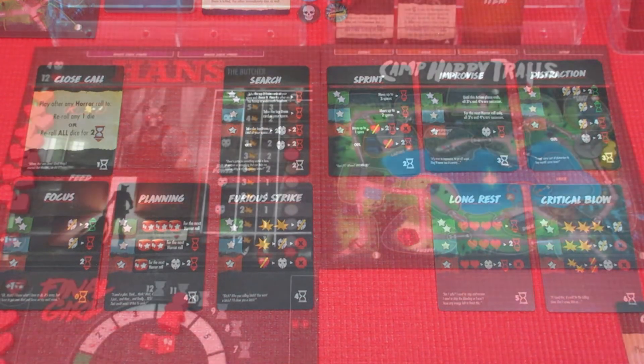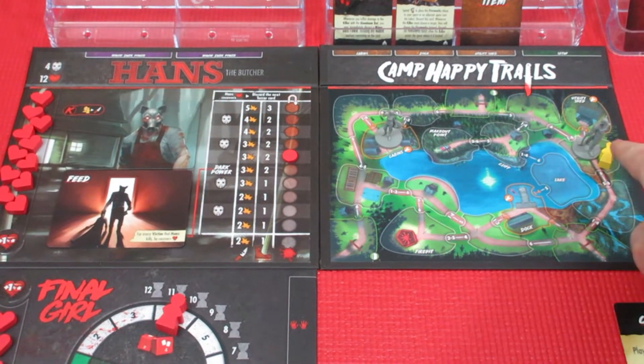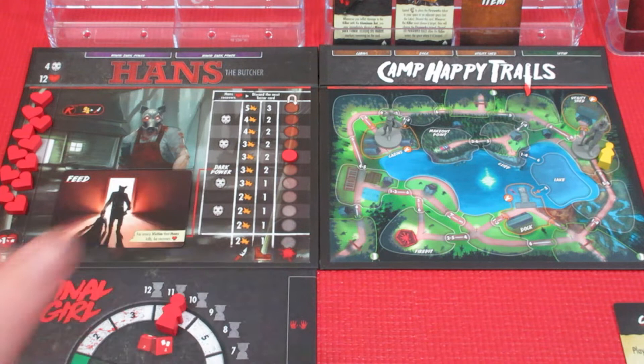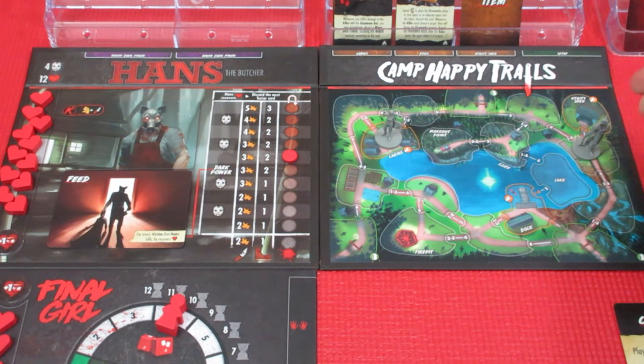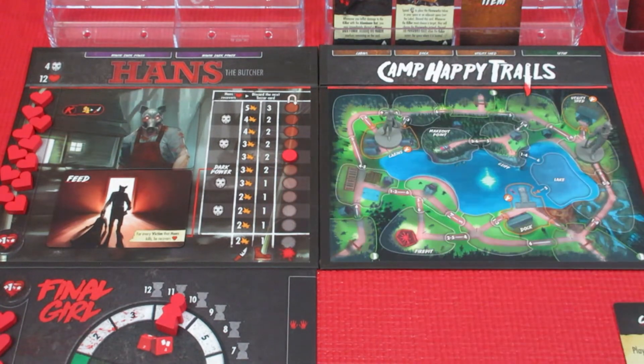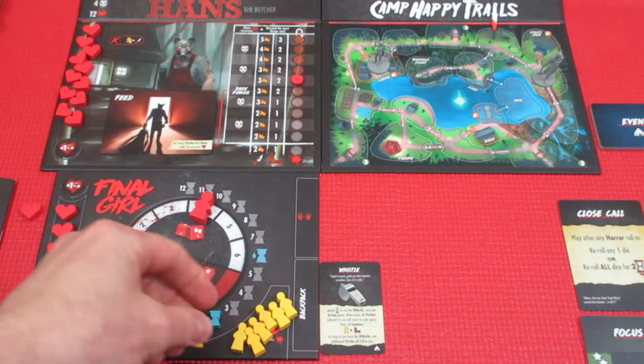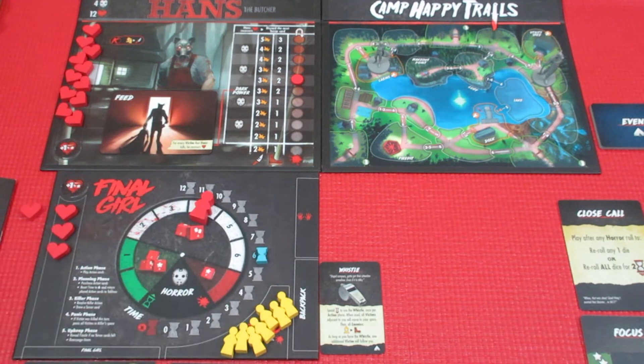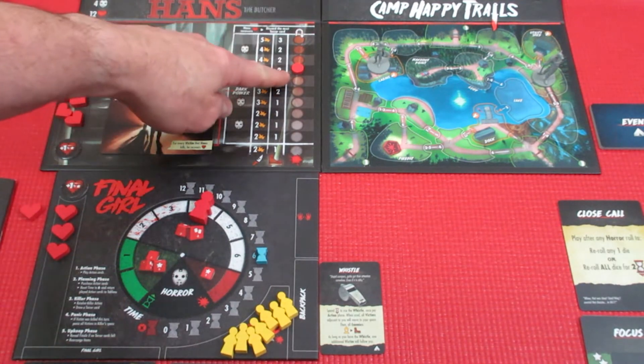Now the killer phase. Hans has stalked down the final victim — he's going to attack. If he's in a space with the final girl or a victim, he hammers them: three damage. The final victim on the board is now crushed into paste. Hans has the Feed ability and would get an extra life, but he's at maximum life so he can't gain more. One more pile gone — we didn't do a very good job of saving victims.